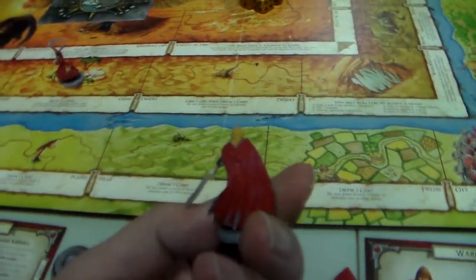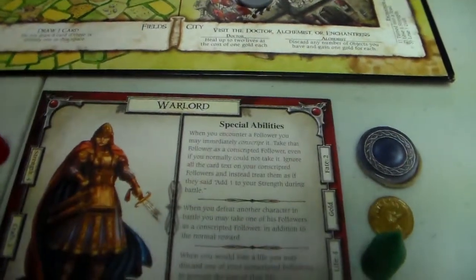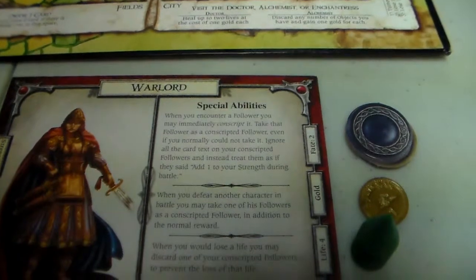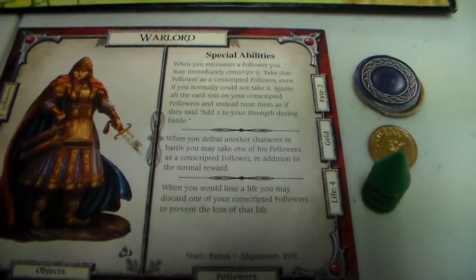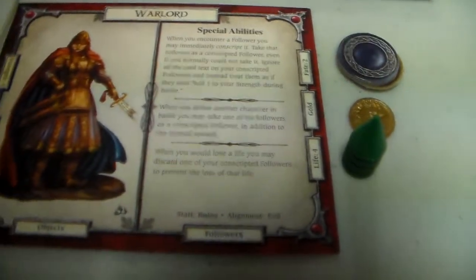Then we have the Warlord — she starts in the ruins and she is evil. She has four strength, three craft, two fate, one gold, four life. When you encounter a follower you may immediately conscript it — take that follower as a conscripted follower even if you normally could not take it. Ignore all the card text on your conscripted follower and instead treat them as if they said 'add one to your strength during battle.' When you defeat another character in battle you may take one of his followers as a conscripted follower.